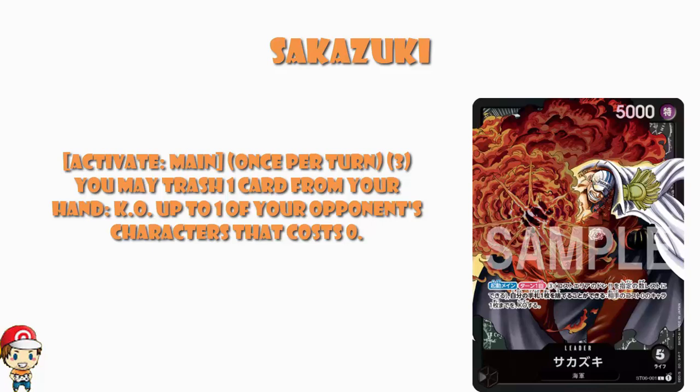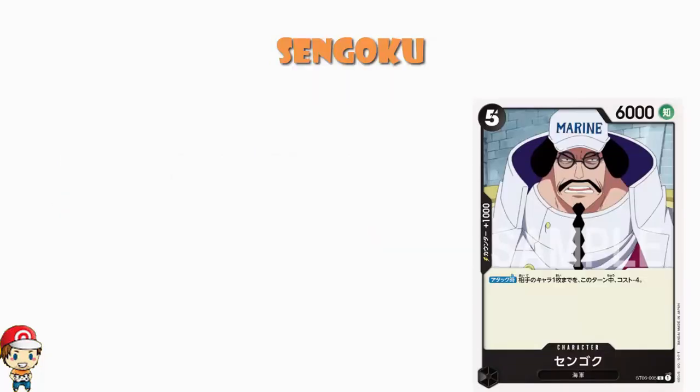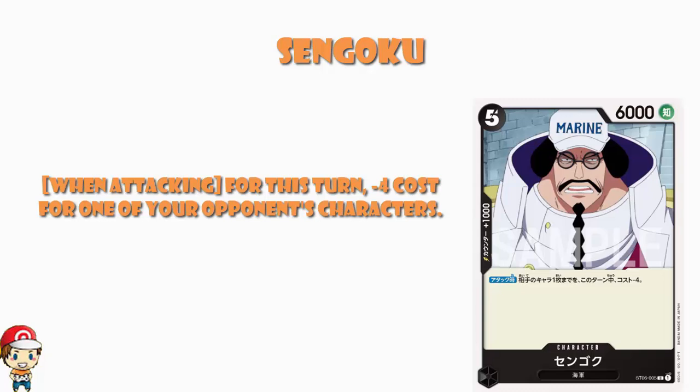That obviously doesn't make a huge amount of sense, but don't worry, ladies and gentlemen, because there is a very good reason for it. What we've got — and this probably isn't going to surprise many of you — are cards that can reduce the cost of your opponent's characters, and that's where this gets spicy. The most recent card shown off was Sengoku: a 5 cost, 6,000 power character, counter plus 1,000. When attacking, you can give up to one of your opponent's characters minus four to their cost during this turn.